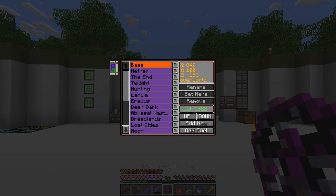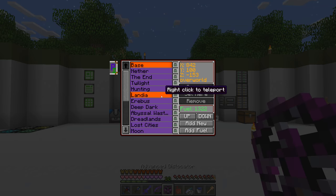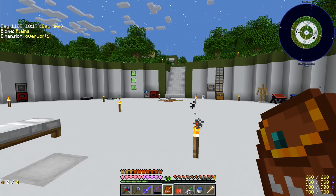I just got done going through all of our different dimensions except for the abyssal or void craft one, because I'm still not sure what happens if I try to warp there. I don't want to crash the game. Anyway, we did the Nether, the End, the hunting dimension, Landia, Herbus, Deep Dark, Abyssal Wasteland, Dreadlands, Lost Cities, and all the Galactic Craft dimensions from the Moon all the way down to Kepler 22b. So now we never have to go downstairs to our wall of warps — we can always use our advanced dislocator.